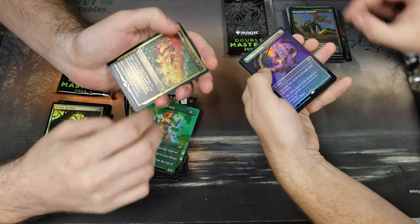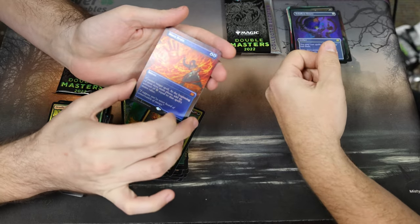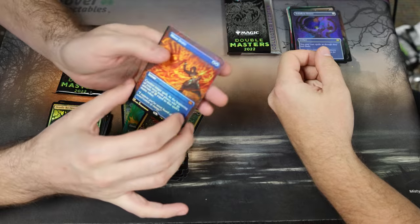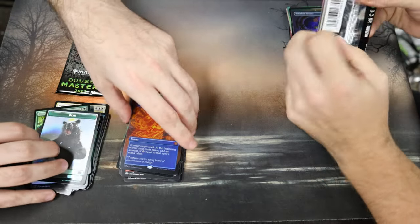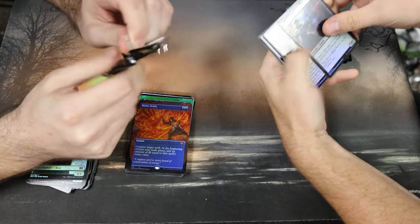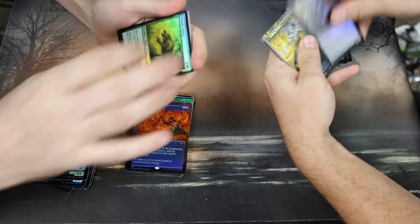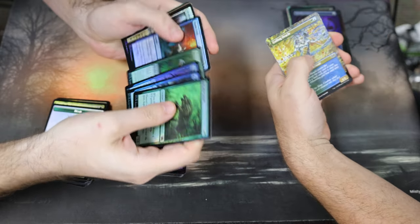Lavalanche, the Dolmen Gate, Mana Drain full art foil — you have taken the lead! That is a pretty card, very pretty card, we'll take that. We're still away from 2k though. We're not halfway there — three quarters of the way? It's gonna be a stretch, it's gonna be like the god box.